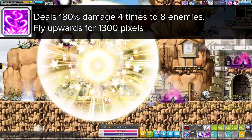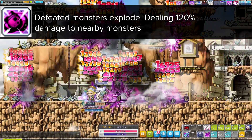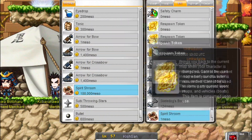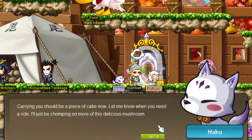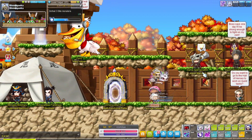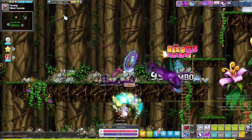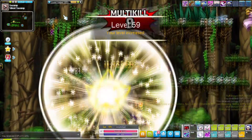You also get a skill that boots you upwards and deals some damage, and Soul Bump which makes monsters explode when you deal damage to surrounding monsters. After feeding Haku some special magic mushrooms he lets you ride him as a mount, and this mount has a crazy high jump. Now it's time to continue training at the copper sandrakes in Sleepywood until we reach level 60 for the third job advancement.